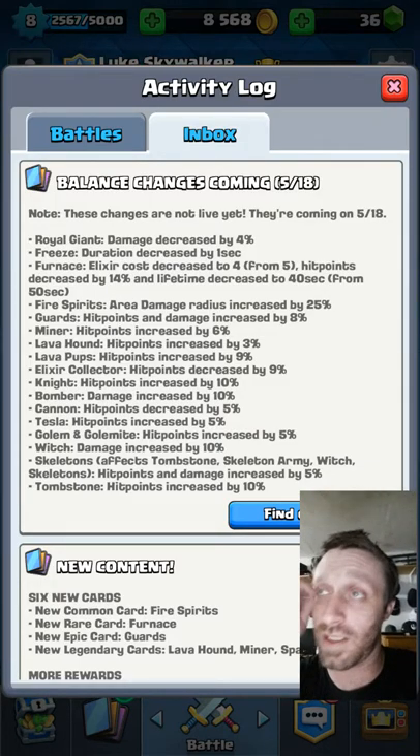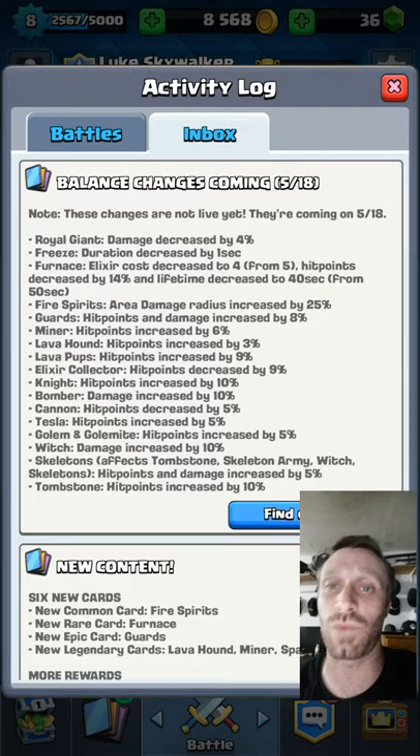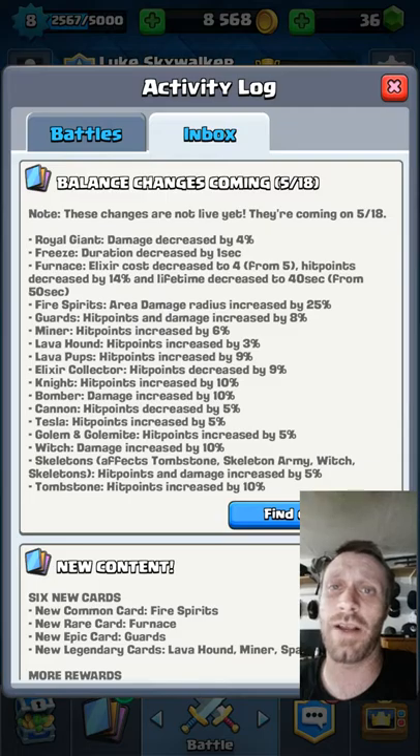I want to show you guys a couple of ways to defeat the Royal Giant. I know a lot of players don't use him unless they're in Royal Arena, because that's when you get him. But he's still used in Workshop sometimes, and you're going to be facing him when you get up in Workshop and Royal Arena. So I want to show you guys how to take him down today.